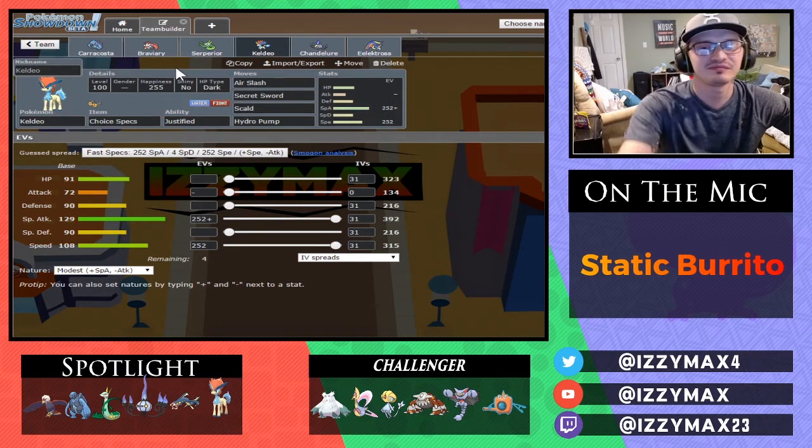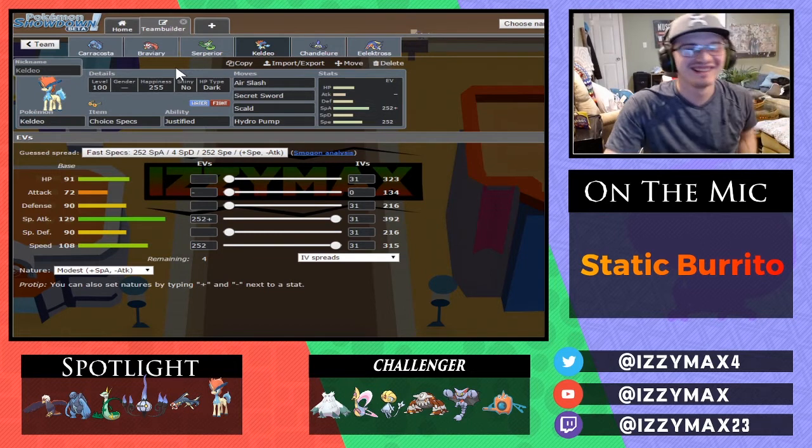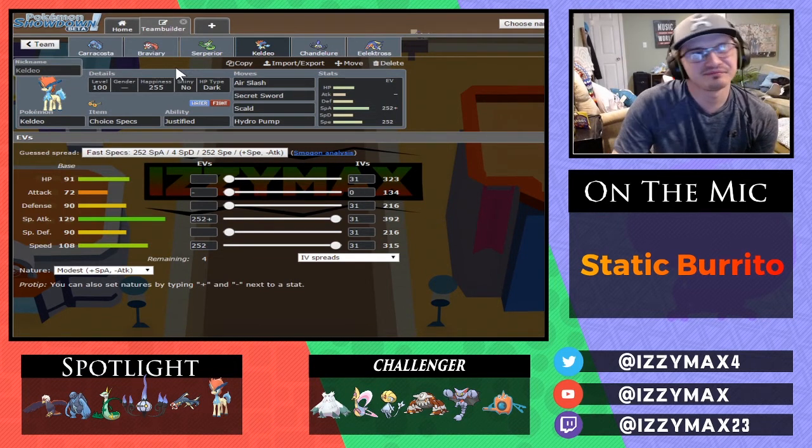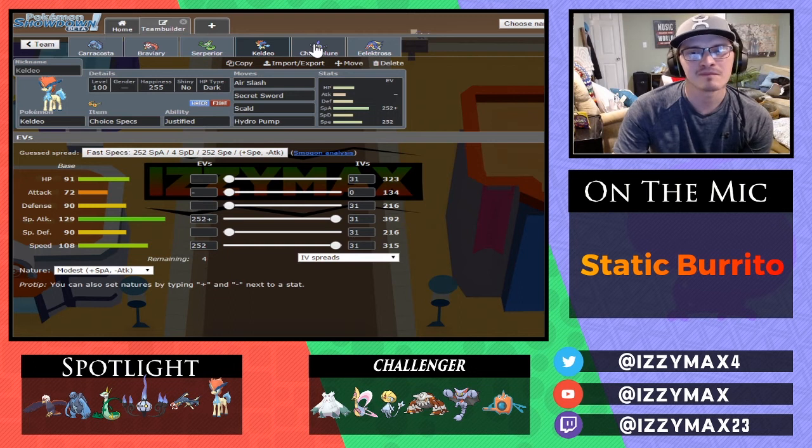Next up is Keldeo — pretty standard set. I was honestly between Secret Sword and Focus Blast, and I just didn't feel confident with Focus Blast. You always get messed up with RNG. Skull Bash for the burn, Hydro Pump if I want to get some super big damage, and Choice Specs of course, just so I can get some bigger damage output.